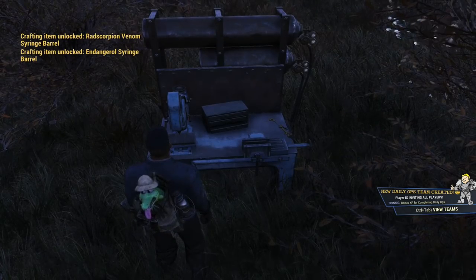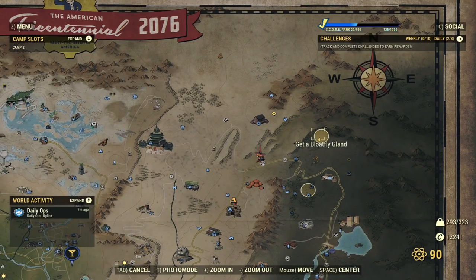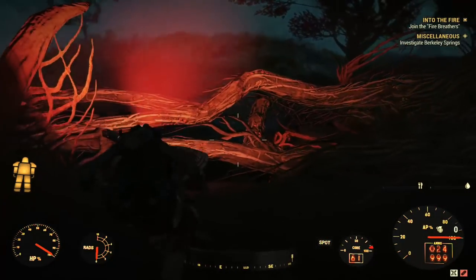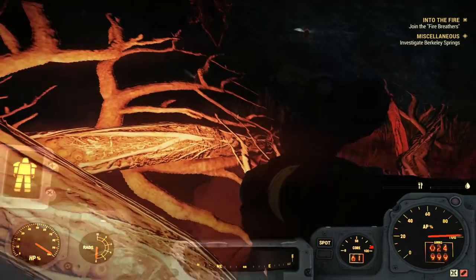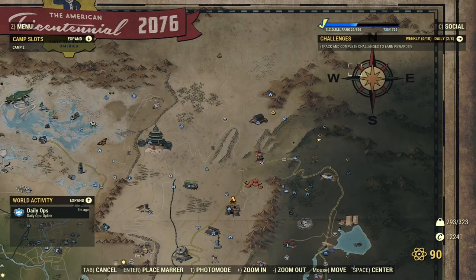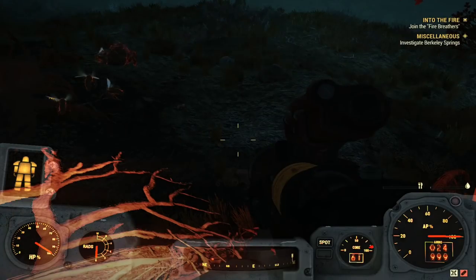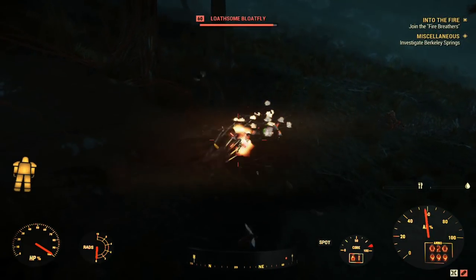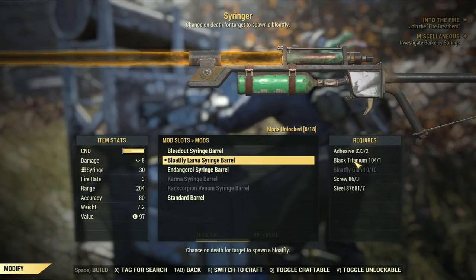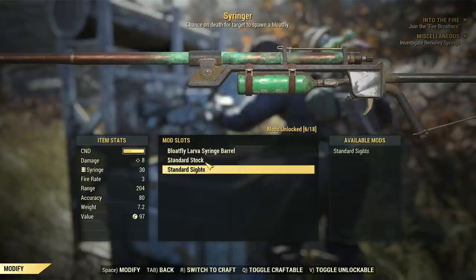Next up, we have to craft this mod, and the only way to do so is by picking up 10 Blowfly glands. The easiest way to grab these materials is by heading to this location on the map. There are 5 Blowflies that can spawn here with 2 Honeybeasts as well. You will want to primarily take out the Blowfly, yet if you want adhesive, feel free to take out the beast as well so that you can grab some extra materials. Once you take them out, all you have to do is leave the server and go to a new one and rinse and repeat. After you've acquired the materials, go to your workbench and craft the mod onto your syringer. After that, you're good to go to the next step.